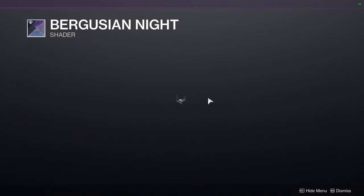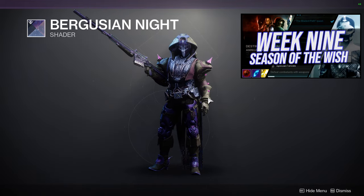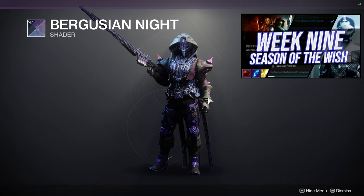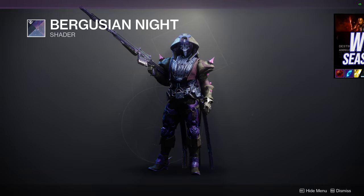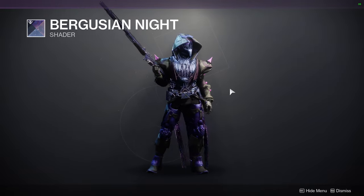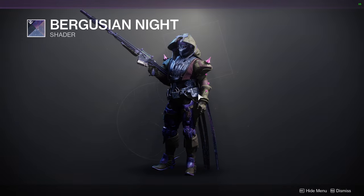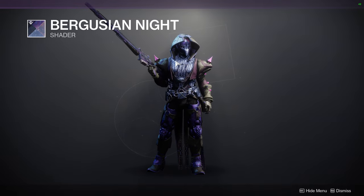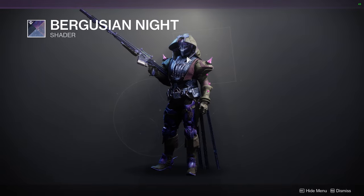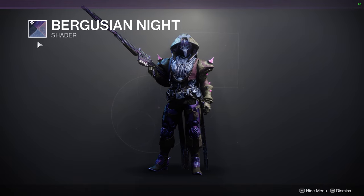So to start off, we're going to be looking at 801 with Berguzian Knight. Also be aware that I do a weekly video — starting Tuesday, we look at 801, Eververse, and the challenges if there are any. So Berguzian Knight looks really good; I love the shader. It's one of my favorite shaders. This armor is also a really good showcase to see all of the colors — you'll see plate armor, cloth armor, and some off-coloring as well. The blue is going to be the off color for the armor. Definitely would recommend the shader.